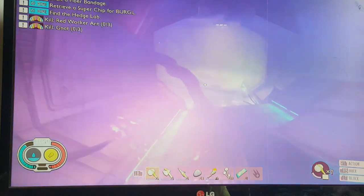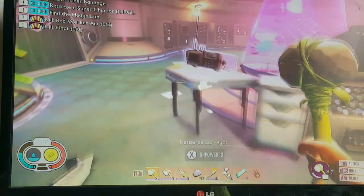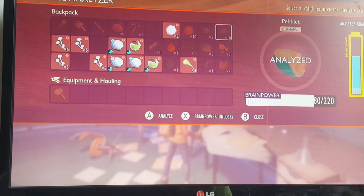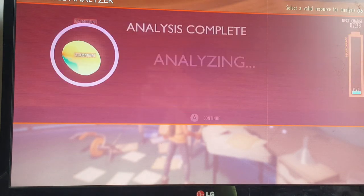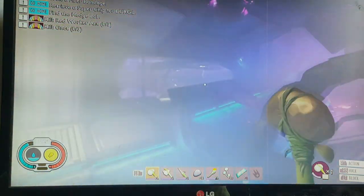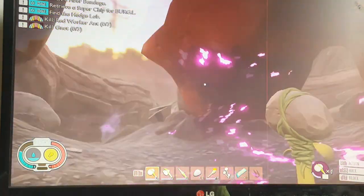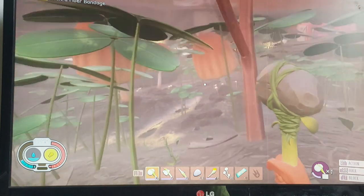Going in here to see if we can analyze anything quick. I kind of wish I had researched the slime mold, the green stick, and the aphid — that little green thing.